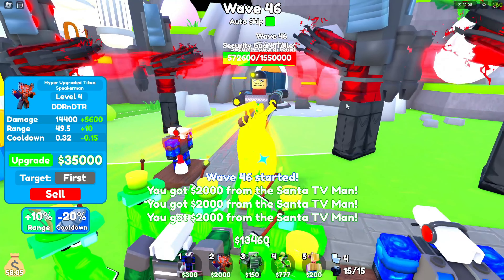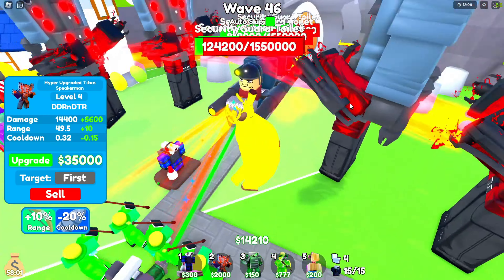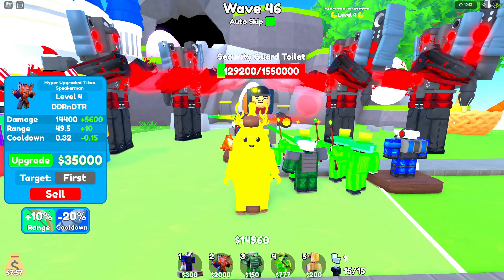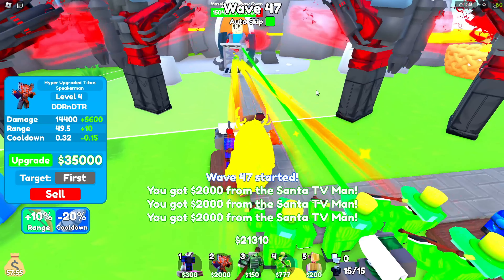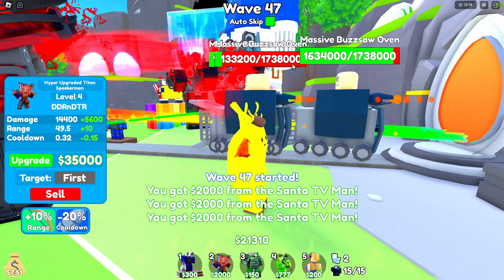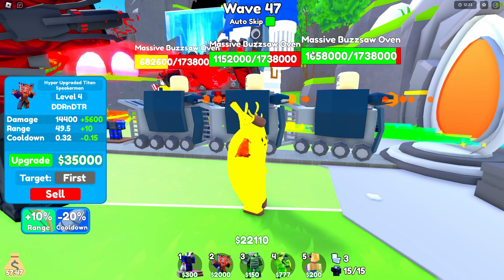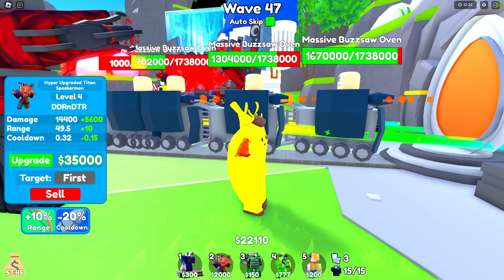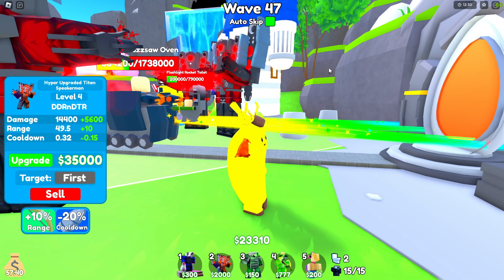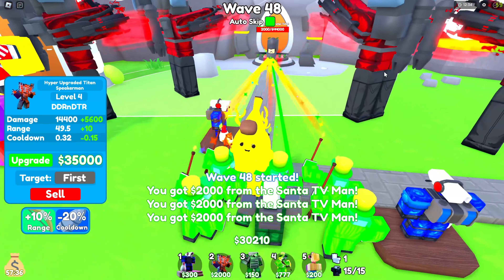We got the security guard toilets on wave 46. Wave 47 has these massive Buzz Ovens — they're not that hard to kill unless you have like three people and their health triples. The more players you have, the more the enemies' health multiplies, just so you know.